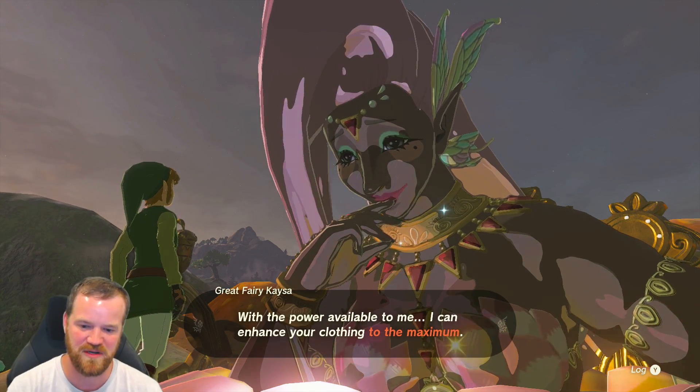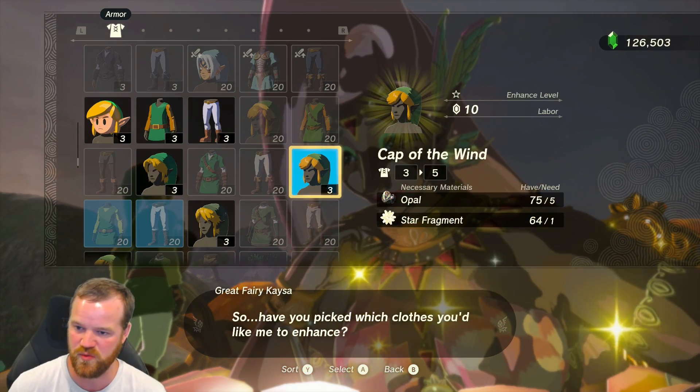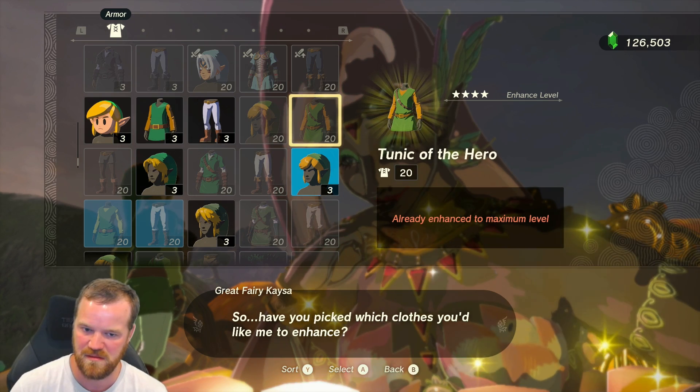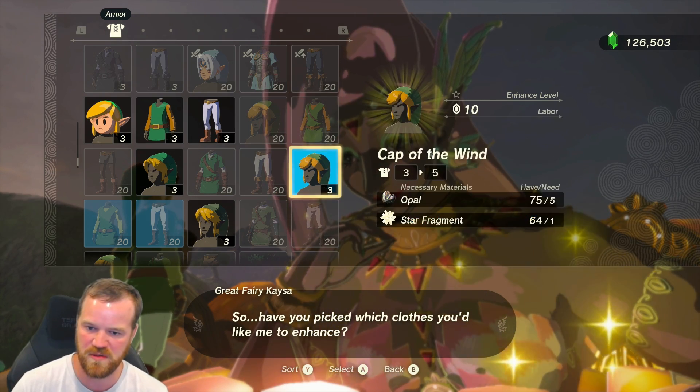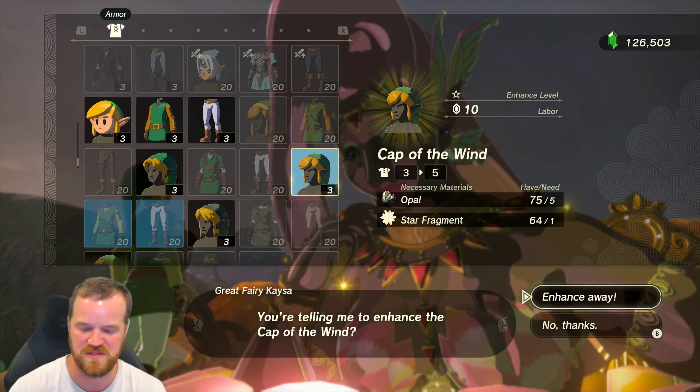Yes, let's upgrade all the way, Kesa. So this one — the previous one was rubies. The Tunic of the Hero, the Hero Armor. This one, the Wind, is all opals. And for each level, we're going to need a star fragment as well.